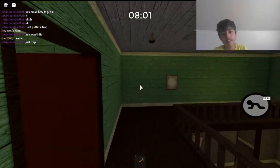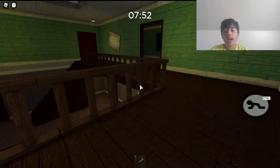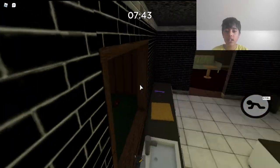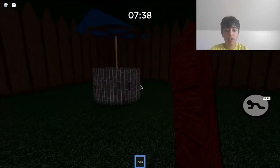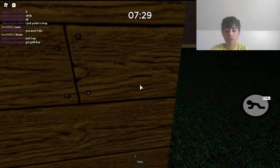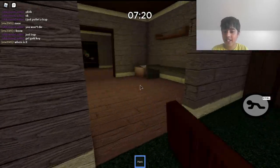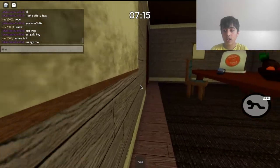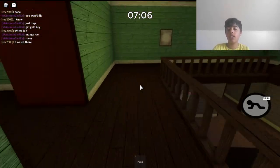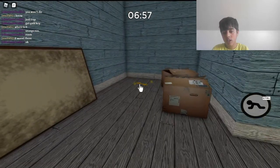I think I know where the plank is — it's over here, if it's in the bathroom. Oh, it's outside. There we go, there's the lovely plank. I think I know where the yellow key is. I don't know where the gold key is. It wasn't there, I checked. It might be here. Yeah, found it.